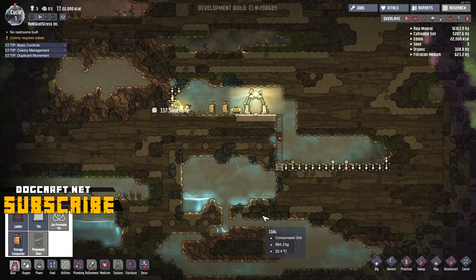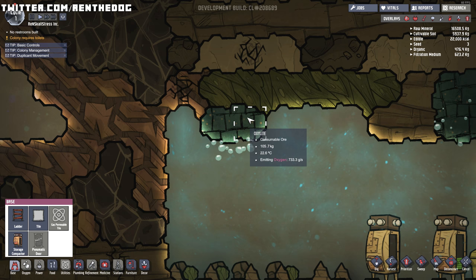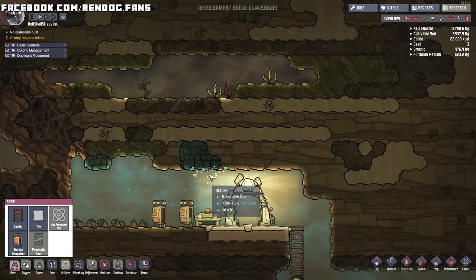We could actually start working on a little base or something. Oh yeah baby, that's what I'm talking about! What is the shiny stuff over here? Copper ore - that's obviously important. This is called oxalite. I don't know what that does. Oh, it's emitting oxygen! That's super important. There's loads of it over here - so that's giving us like natural oxygen, which is probably pretty good.